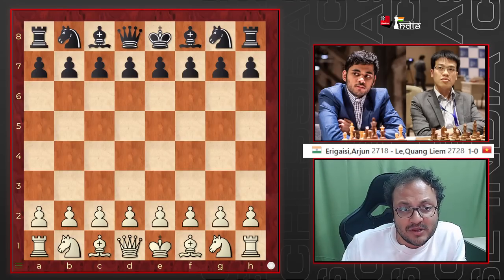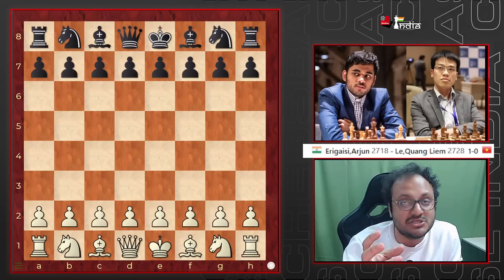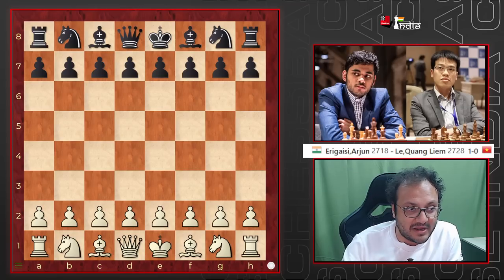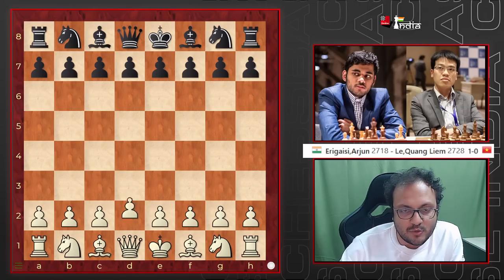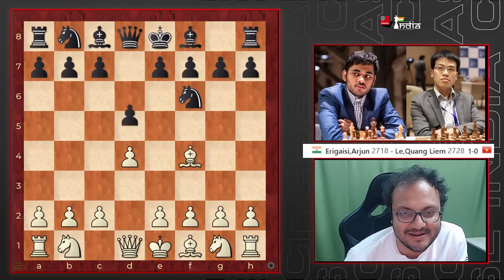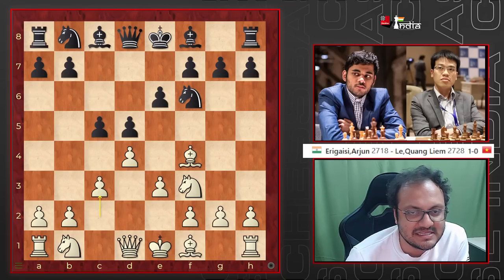Let's have a look at this game because not only is the game quality wonderful, it also teaches you some important concepts in the London system from white. Arjun is playing white and opens with d4, Nf6, Bf4 — the London — d5, e3, e6, Nf3, c5, c3.